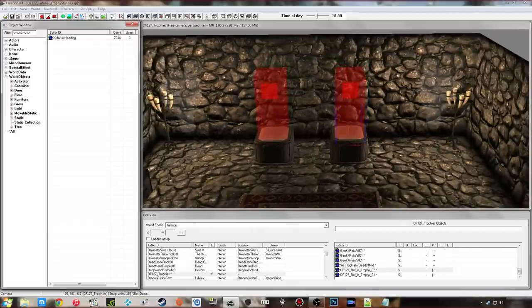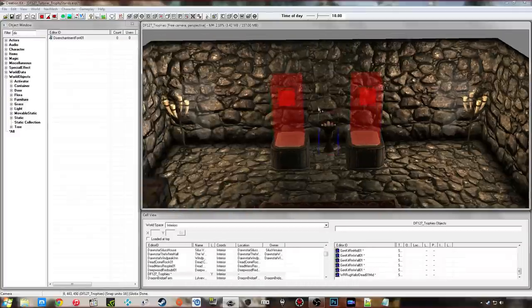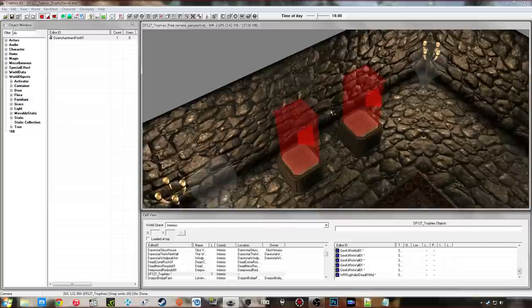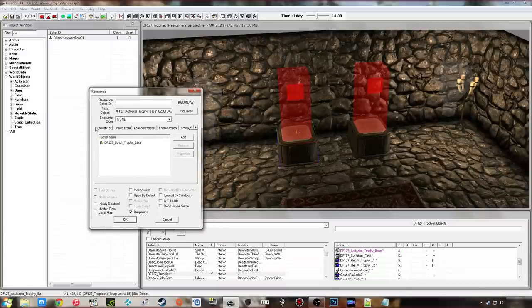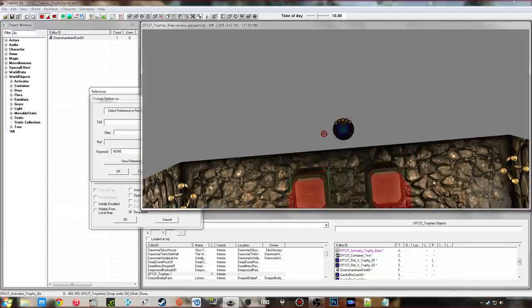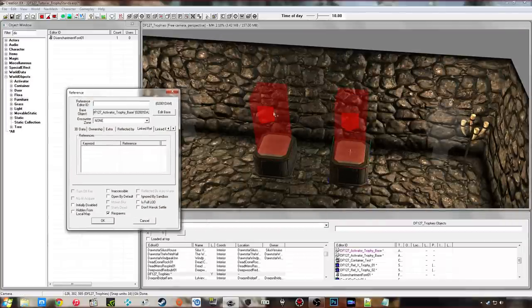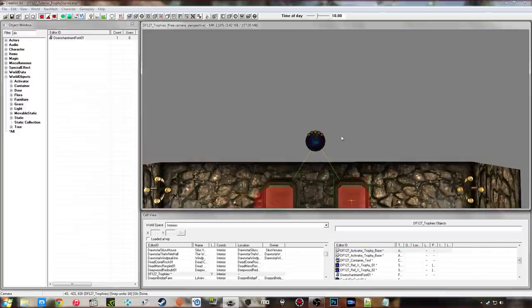Now I want to create my furniture piece, which is going to act as the crafting system. I'm going to use the disenchanting font and I recommend you do the same — it's very basic and not really used in the game. Drag that in and make sure it's in the void or somewhere not accessible by the player, otherwise it will mess the entire system up. Then double-click on each of the bases again, go to Link Reference, double-click in the box, make sure you can see it in the render window, select reference, and select this new furniture piece.